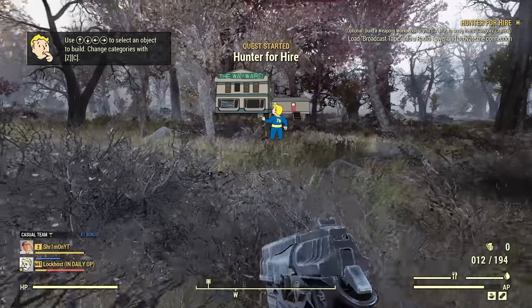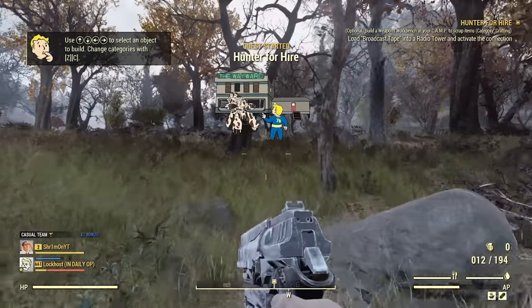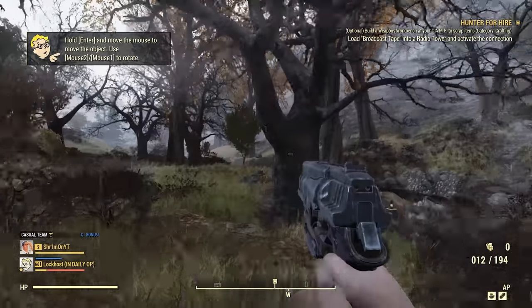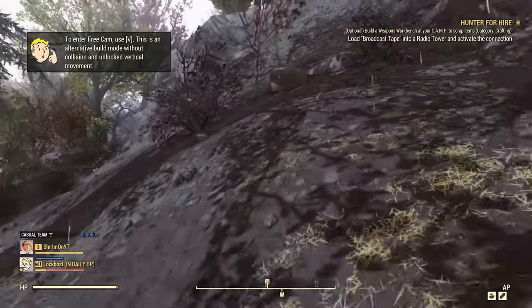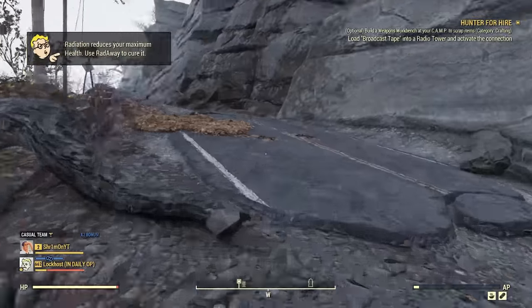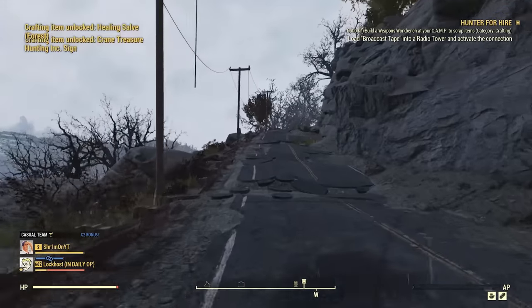You'll automatically have the quest equipped. For Hunter for Hire, you're going to want to gun it straight for the relay station on the map. Follow this path — this is the best route I've found from all my runs, because some paths hit a cliff and you'll have to take a five-minute detour. Just go the way I'm going.